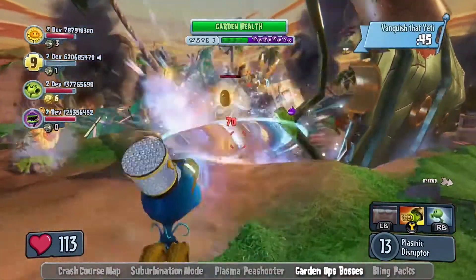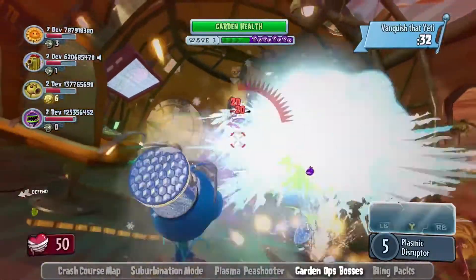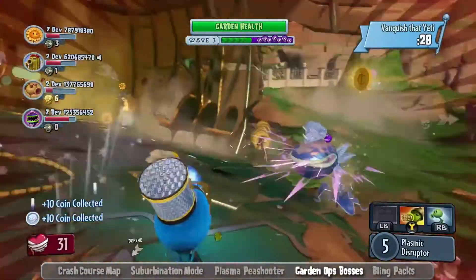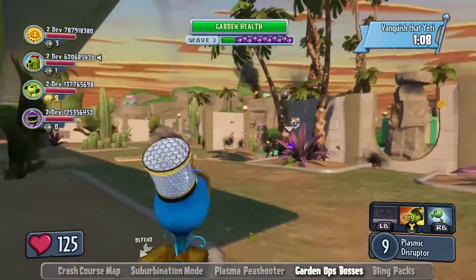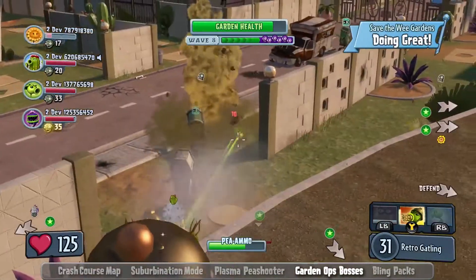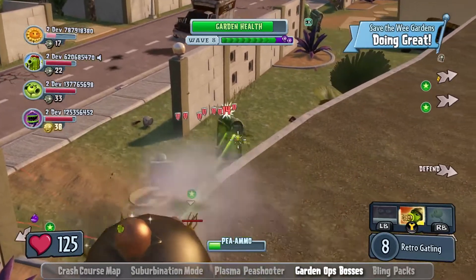In addition to that, literally somewhere in the world there is a Treasure Yeti and he's got tons of treasure. Every time you shoot him, the treasure's gonna come flying out of his sack. All the teammates are basically gonna be chasing this guy all the way around the map. Meanwhile, their garden is being attacked by zombies. So they gotta kind of balance out how greedy they're gonna get chasing this guy versus how much they wanna play the team game and try to protect their garden.